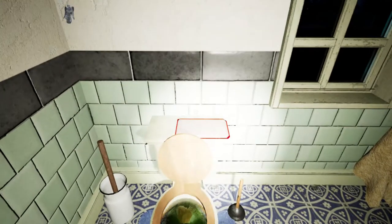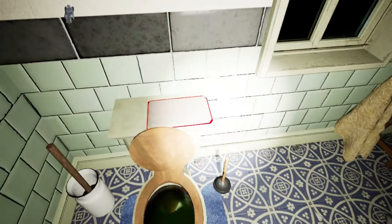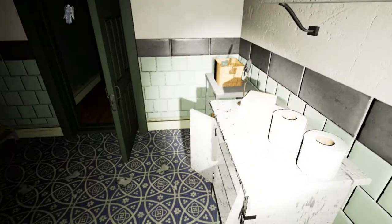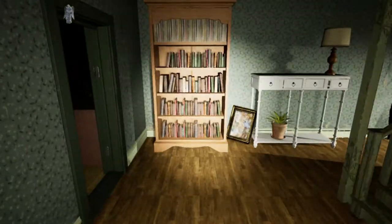Wait, what? I'm going outside. Oh there's a note on the toilet. What does it say? 'The large shipment of weed and insect killer came in today. I got a big discount because it expired. You have to mix it with water to activate, but it is potent — if used too much, I bet it could take down a bear.' All right, we gotta get going here.